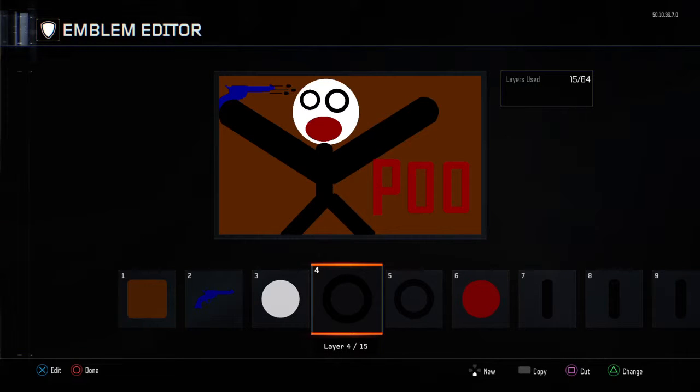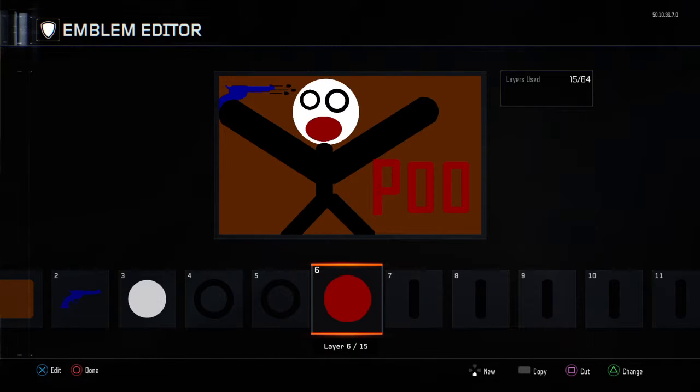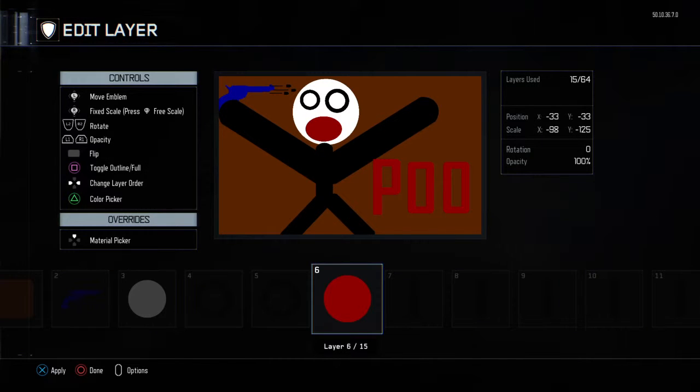And then you need some eyes, obviously. So basically you go to tools again and go next to the circle for the circle outline. Then you just copy that over and paste it. Then you need a mouth, so you just get another circle.